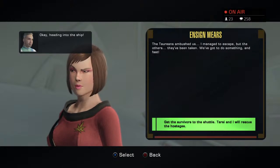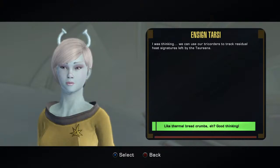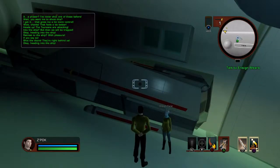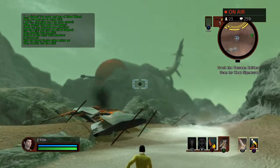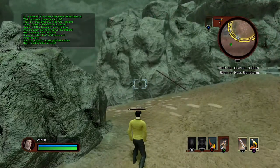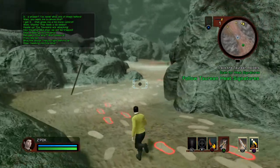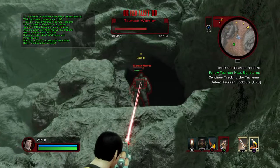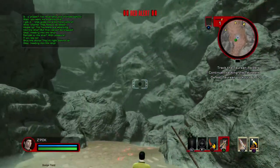Am I seeing things? Because those guys picking through the wreckage sure look like Klingons. Just what are the Klingons doing on Taurus 2? Looks like they're not in the mood for questions, Lieutenant. What are the Klingons doing on Taurus 2? And voilà — one Klingon pad unlocked and ready for inspection. 'Your plan is working perfectly, sir — many ships have fallen into our trap. We've snared the larger ships and the Starfleet science vessels.'